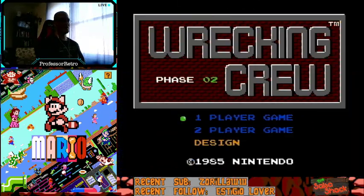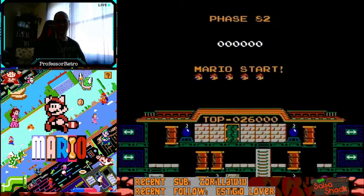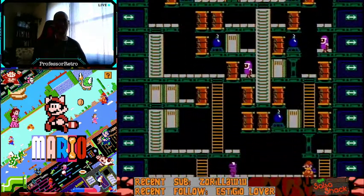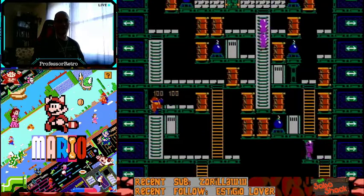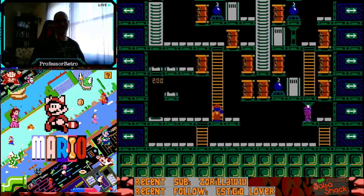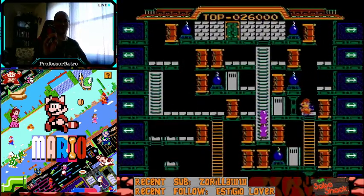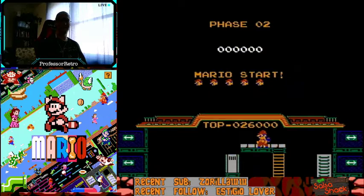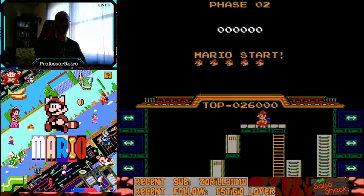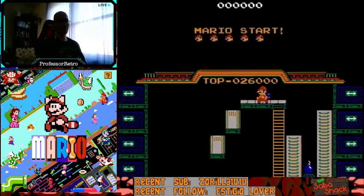At the start of phase two, we're going to do a pause buffer. On phase one, the screen scroll takes seven seconds from when you press Start — because you don't start your timer until you get control of Mario in the first phase. On phase two though, we can shorten the screen scroll to about five seconds if you do a quick pause buffer. Press Start, then press Start again really fast — you'll hear a boop. Let's do the pause buffer right at the start.